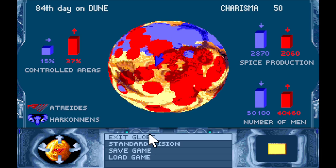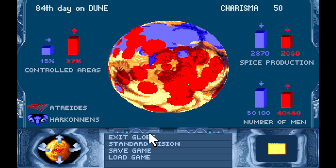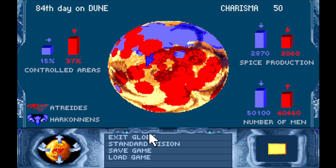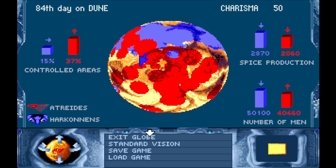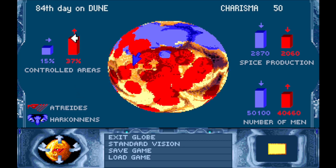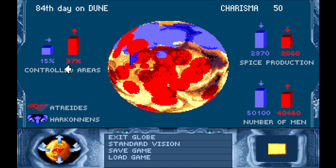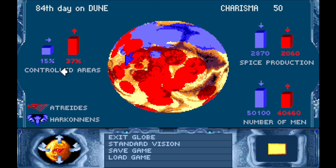Hello everyone, welcome back to Arrakis for another episode of Let's Play Dune, the 1992 video game adaptation of the 1965 novel and 1984 film. This is the Amiga version. As you can see, we're on the 84th day and we are now in control of 37% of the surface of the planet. The Harkonnens control 15%, and this is quite a change from where we started off.